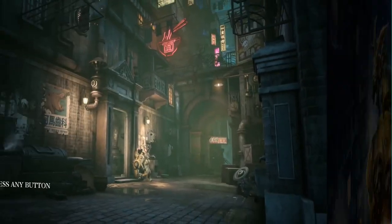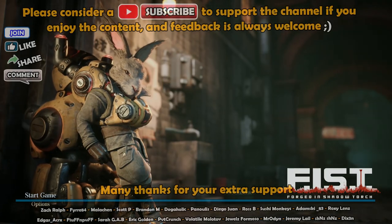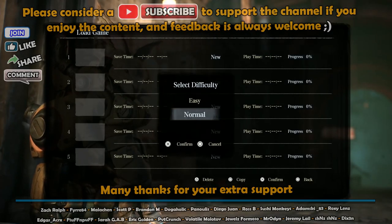Welcome back to another Platinum walkthrough. Back onto Platinum walkthroughs. This is Fist Forged in Shadow Torch, and I've been taking through a full Platinum here.